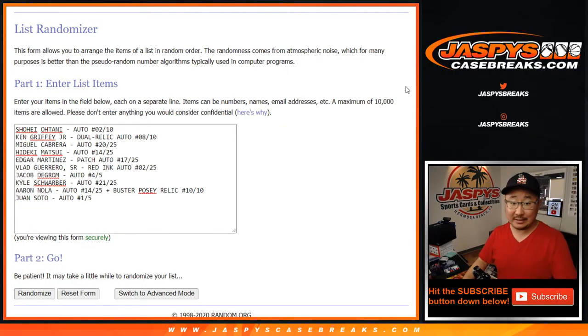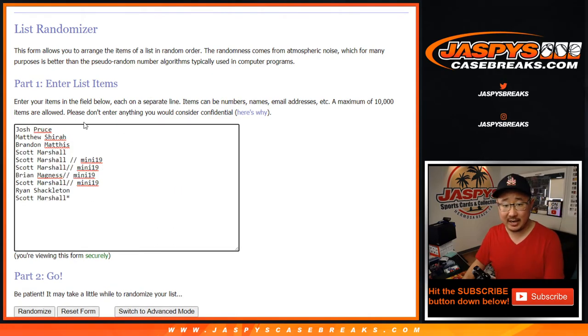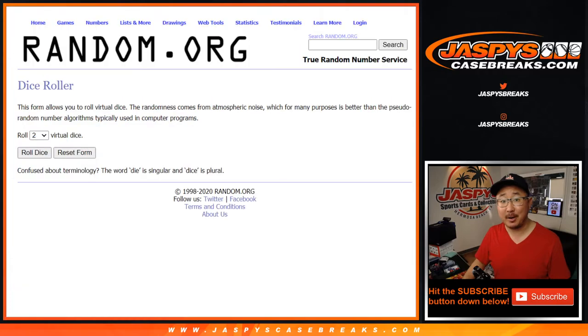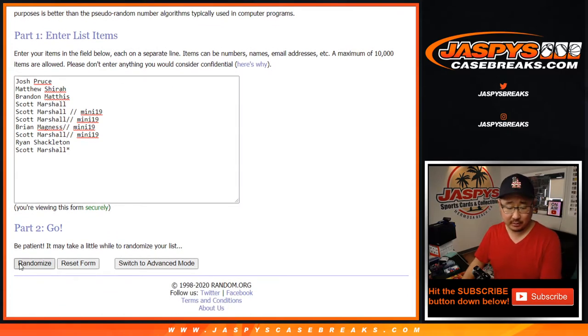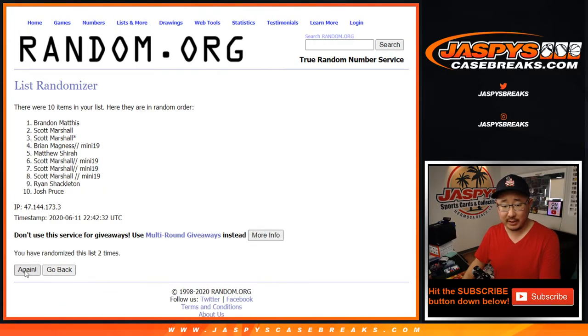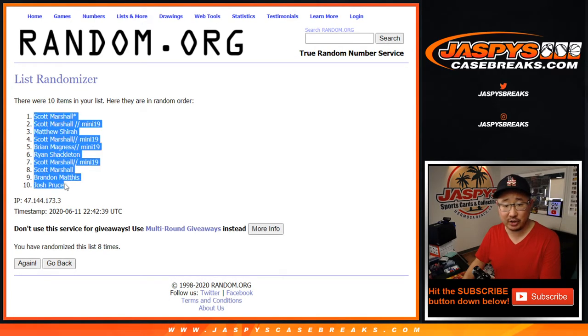And we're back. I've got the hits all typed in — the Aaron Nola comboed with the Buster Posey. That's ten hits for the ten names here. Let's roll it, let's randomize it — eight times. Three and a five. Your names first, randomized eight times. After eight randomizations we've got Scott Marshall down to Josh Pruce.